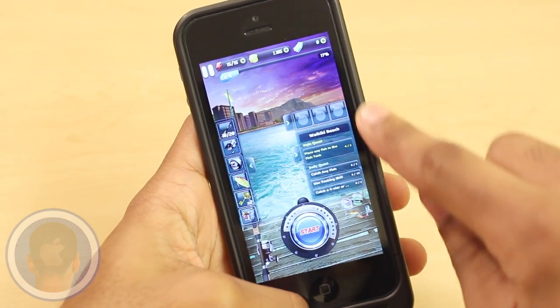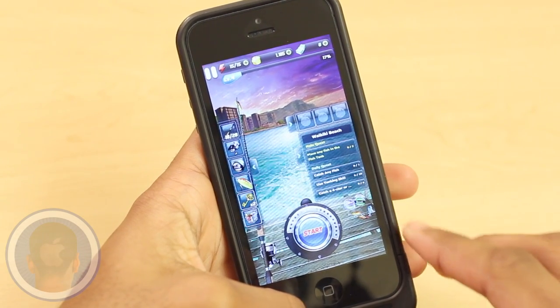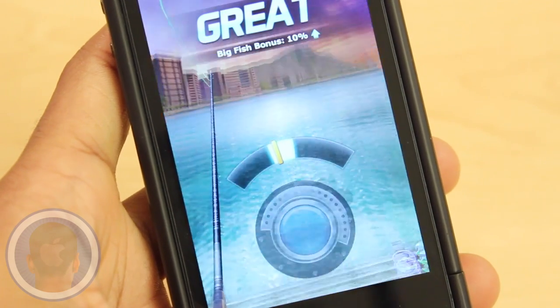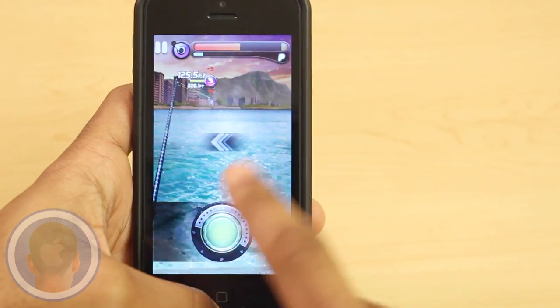From here, you can see all you need to become a great fisher: your money, your coins, and you can even change your rod, reels, and tackle. But when ready to cast out, just tap start. By timing your cast to land in the blue strip, you'll cast your line in a better position, and it's fun trying to get it just right.